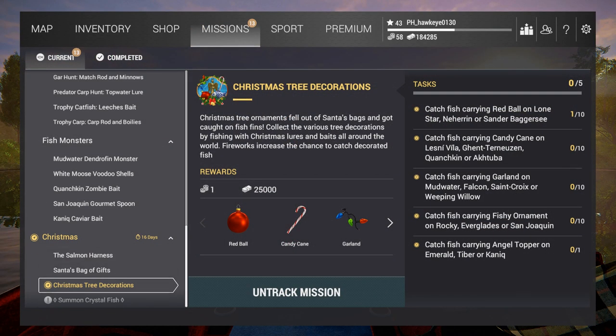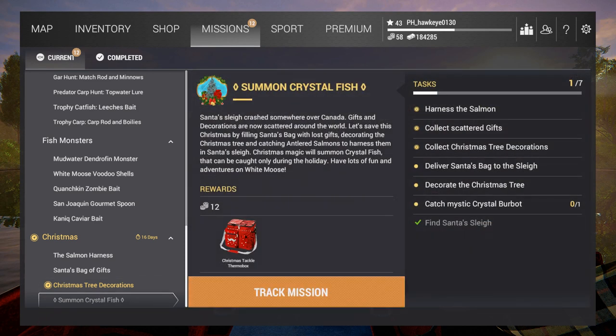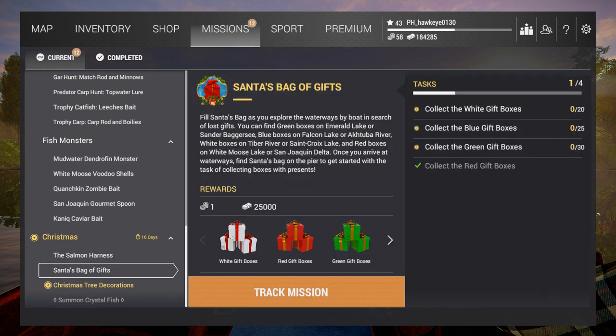Let me take a look at the missions here. Okay - there's summon the crystal fish. Santa's sleigh crashed somewhere over Canada, gifts and decorations scattered over the world. Let's save this Christmas by filling Santa's bag with lost gifts, decorating the Christmas tree, and catching antlered salmon to harness them in Santa's sleigh. Christmas magic will summon crystal fish which can be caught only during the holiday. So you're going to harness the salmon, collect the scattered gifts, collect the Christmas tree decorations, deliver Santa's bag to the sleigh, decorate the Christmas tree, and catch the mystic crystal burbot. From this you get the Christmas tackle thermal box. 16 days to do this - it's going to be tricky.